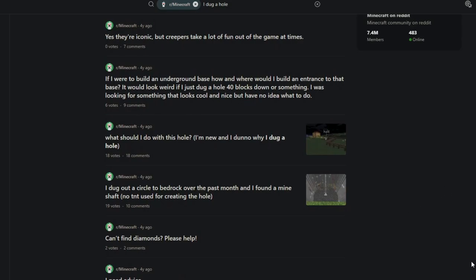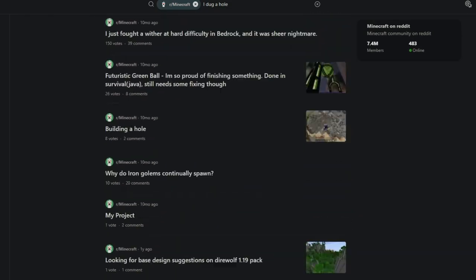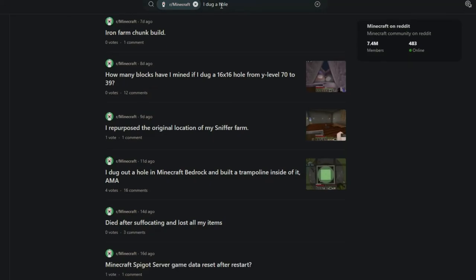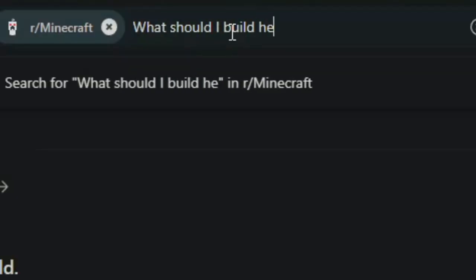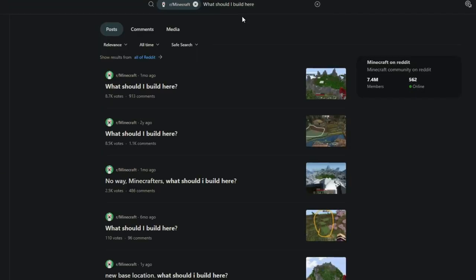Many posts later, and that is the 'I dug a hole' prompt complete. But we are not done yet. This is just one prompt — I also have to try 'what should I build here?', which is, of course, the question of the episode. We are focusing solely on the hole-related questions. If you want to see another episode on terrain-related questions, let me know in the comments. Until then, I have hours more of mindless Reddit scrolling to go through.